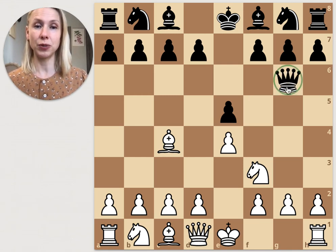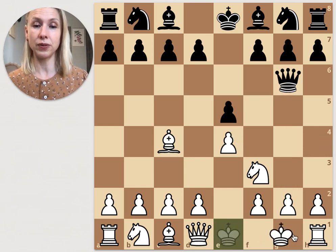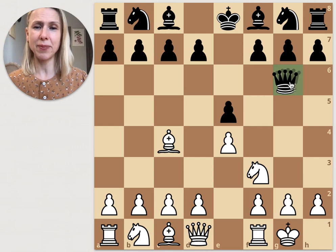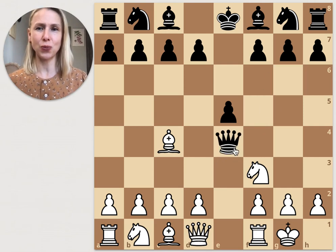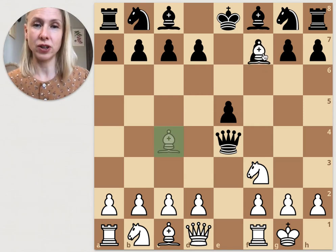Black continues their plan with queen g6, threatening two pawns — thinking they'll win material. White continues development with castling, so the g2 pawn is now defended. Black happily takes the e4 central pawn and also threatens the white bishop, thinking they're doing well.